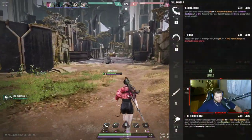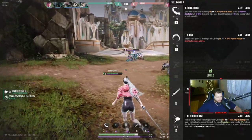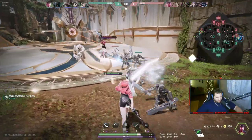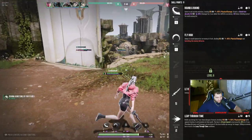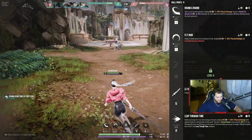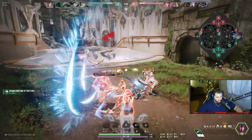Her right click, which I don't actually have yet, is a chargeable dash — and the longer you charge it, the further it goes. The longer you charge it, the damage is built up as well. It says 'charging distance and damage increases if the hero builds up energy for longer.' So you can charge it not only for more movement but more damage. Pretty good stuff.